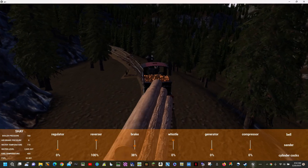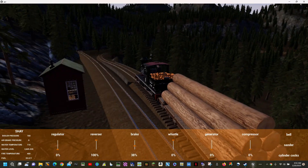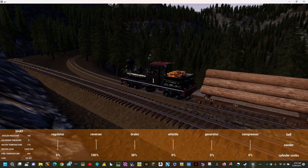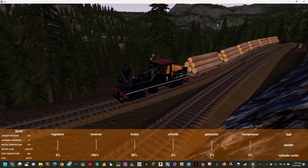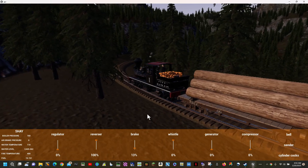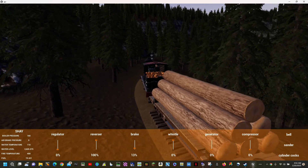I'm still at 38 percent brake and still going. This is a pretty flat section right here so it's slowing down, but we're about to start downhill again. That might be two, maybe even three percent grade right there. We're going down the hill - it flattens out a bit here, let me take some brake off. I'll go down to about 13 percent to pick up a little speed then I'll bump it back up.